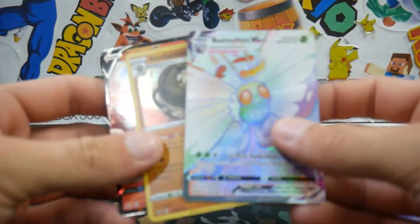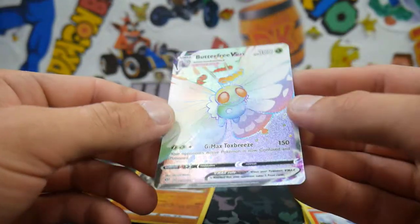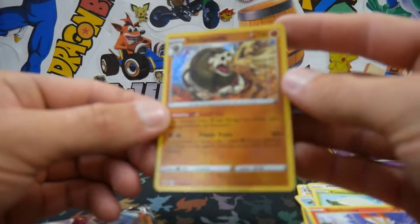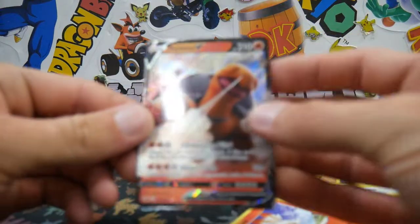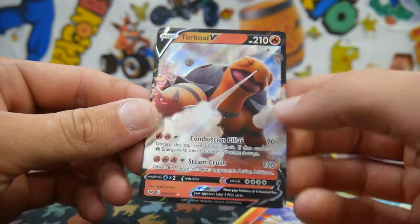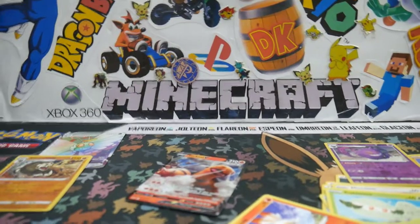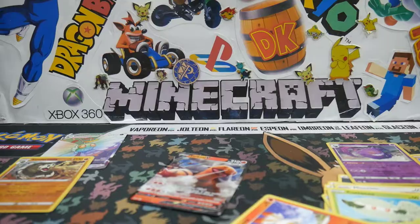We did decent today — we got that Butterfree VMAX Hyper Rare, a Sandaconda Holo, and the Torkoal V regular V card. Very nice. Guys, if you enjoyed this video make sure to leave a like, subscribe if you're new, and I'll see you in my next Pokémon video. Peace out, guys!